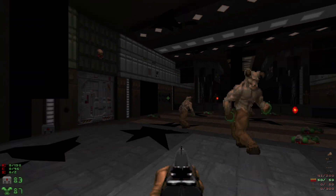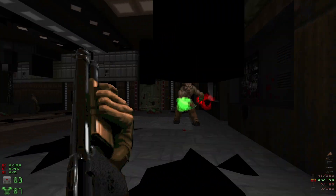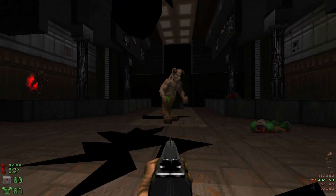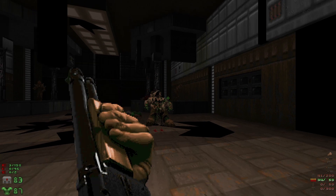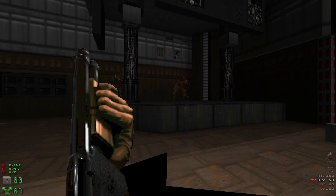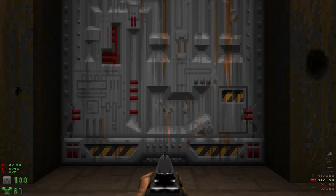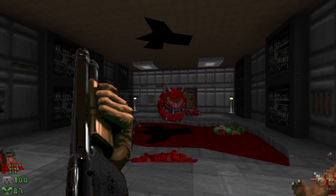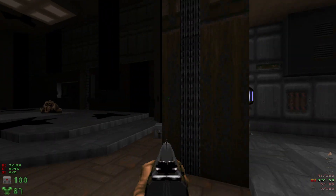There we go - we'll concentrate on the one that's not fighting. We'll take out the other hell knight and then these imps. Let's grab one of these med kits and head through the non-red door - we'll have to take out the caco. Before we head that way, we're actually going to head right in here for a secret berserk pack.